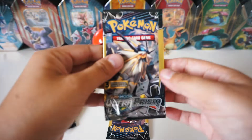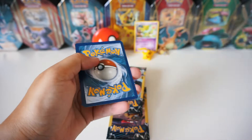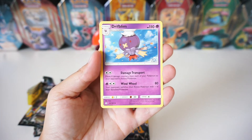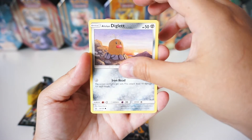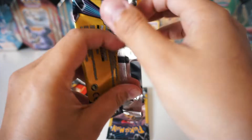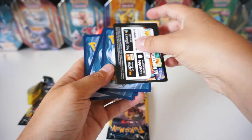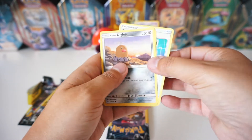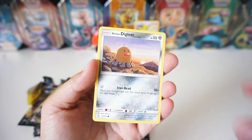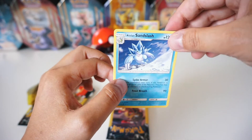On to Ultra Prism. We've got a Drifblim, a Lowland Diglett, and Riolu. We have an Order Pad, Diglett, and a Lowland Sandslash. Wow, that's a pretty cool card — I'm going to put that right in the back there.